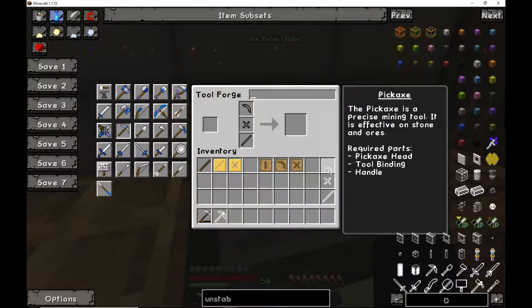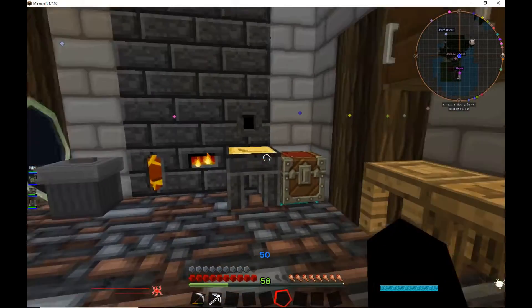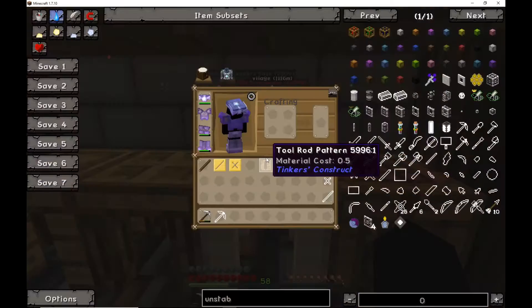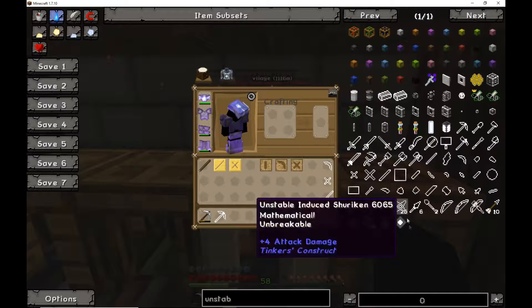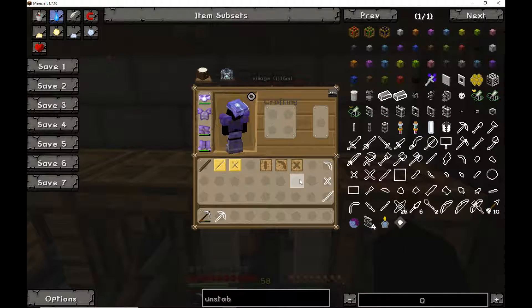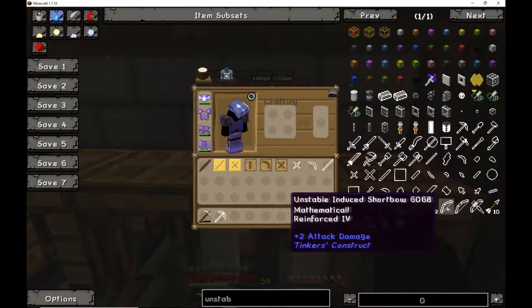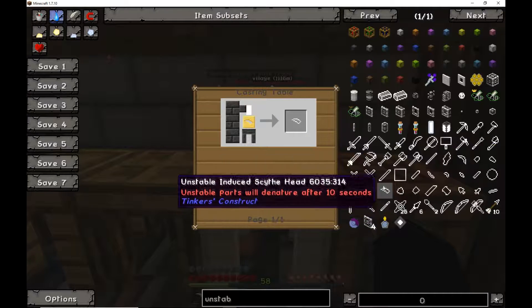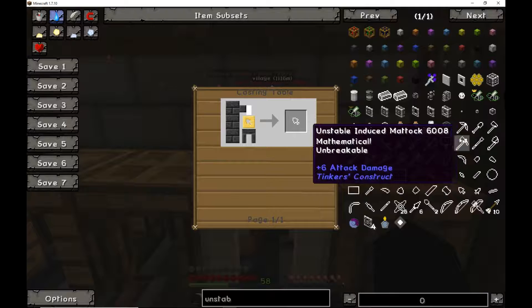That is the challenge part of making these. The next difficulty is not just timing but also knowledge. If you want these tools or weapons, you'll need to know how to do this, because if you try to look up the recipes and press R, it will not show you how to make the tools — only how to make the parts.